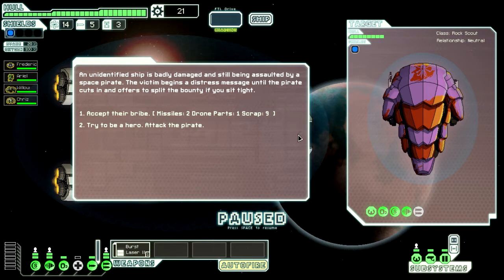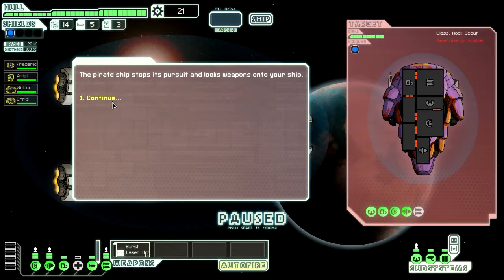An unidentified ship is badly damaged and still being assaulted by a space pirate. The victim begins a distress message. They offer to split the bounty - accept the bribe. We'd get two missiles, one drone, which isn't very much since missiles and drones are useless to us. What do they got? That's a bomb - it either launches bombs or teleports bombs into my ship. Quite nasty to fight with. And they've got a burst laser. I don't really want to fight against this, but I feel like a hero. We're going to try and attack.